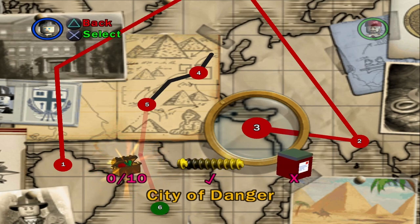What's up everybody, welcome back to my Lego Indiana Jones Let's Play. Today we're going to be getting all of the artifacts and the parcel for City of Danger. Let's get right into it.